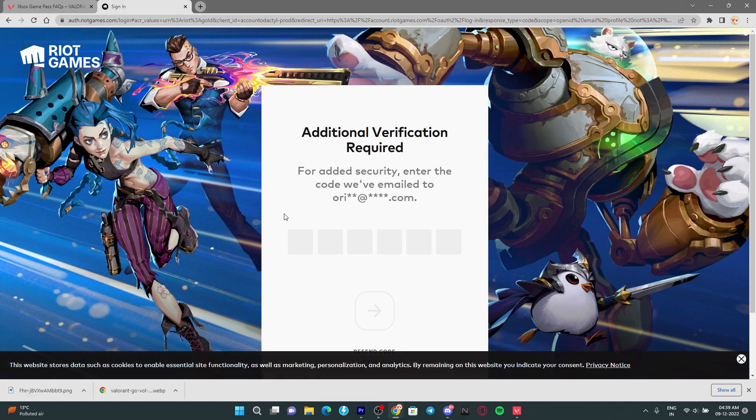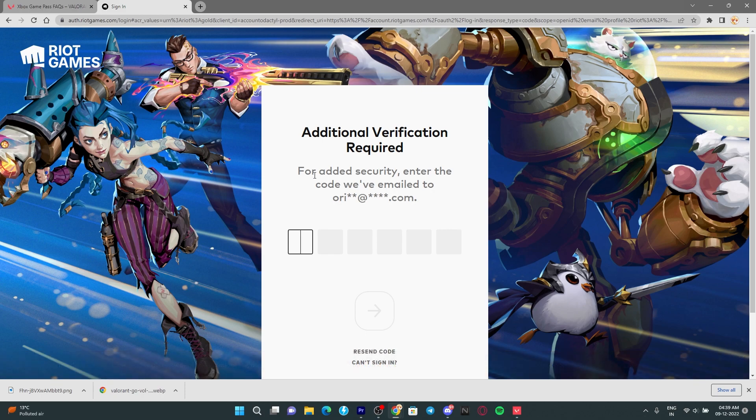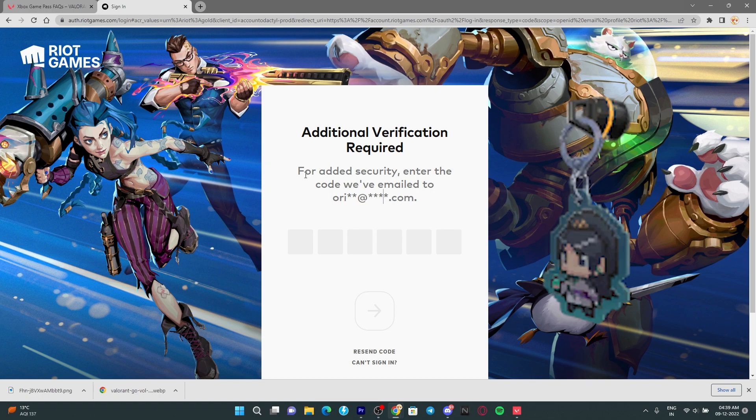Sign in with your Microsoft account details and you will be redirected to the Riot login page. I've already logged in so it's asking for a verification code, but it will show you the login page normally. Log in and the next time you launch the game you'll see the gun buddy. Again, you don't need an Xbox, Game Pass, or anything — just create an Xbox profile with your Microsoft account, click the link below, log in to your Microsoft account, then your Riot account, and you're good to go.